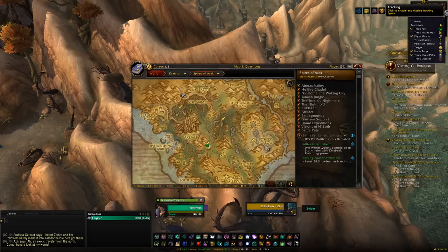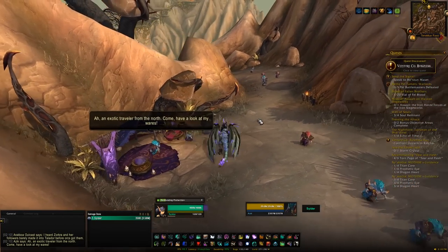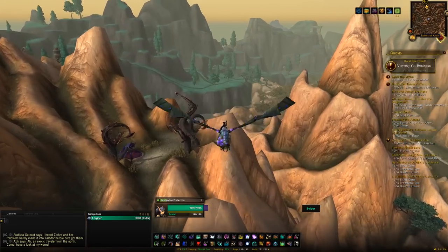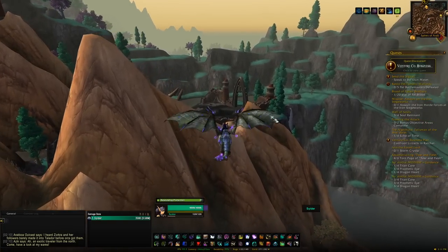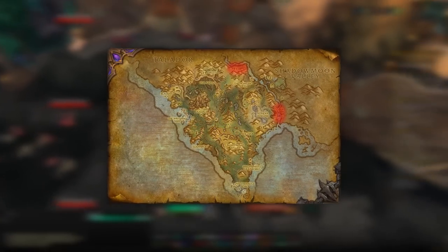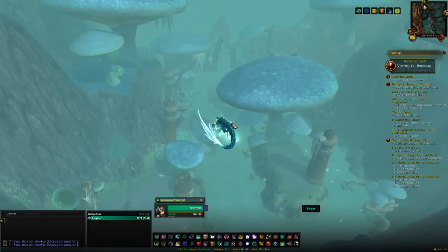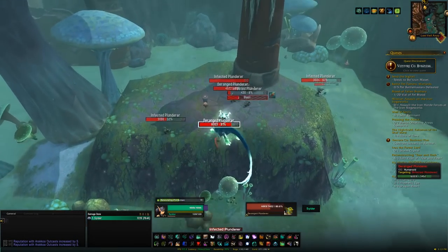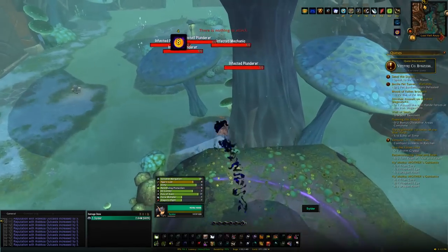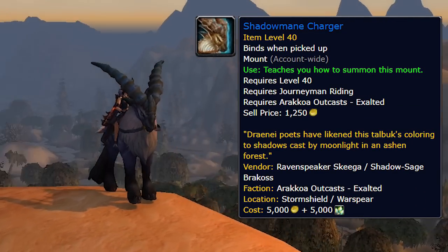The next place is the Spires of Arak. First up is a rep grind with the Arakkoa Outcasts. When you first enter Spires of Arak there's an Arakkoa questline that gives additional rep, and doing the full zone story is worth it for the rep chunk — but you'll still need to mob grind eventually. The two main grinding spots are just north of the Howling Crag or to the right of Skettis in the water area with all the fungal and mushroom stuff — good mob packs to AoE down. Keep grinding until exalted, which lets you purchase the Shadowmane Charger mount.